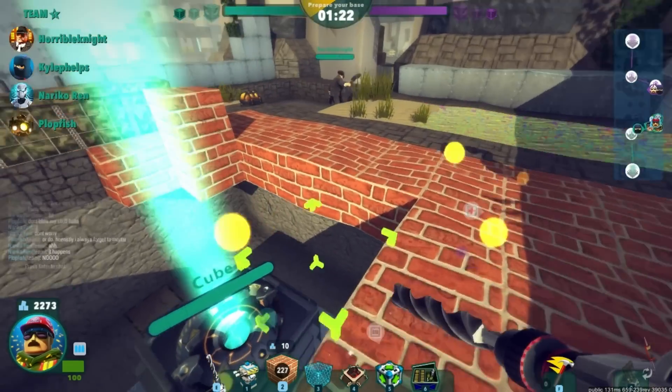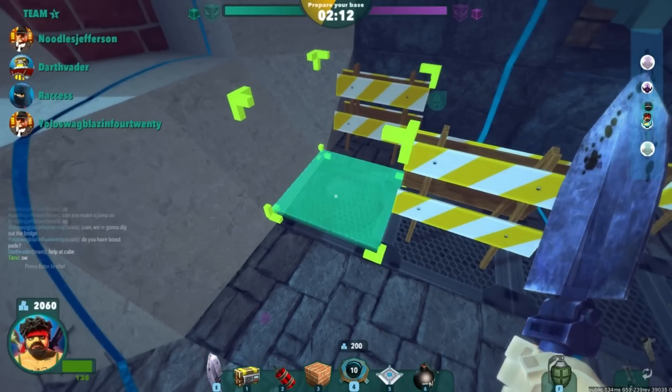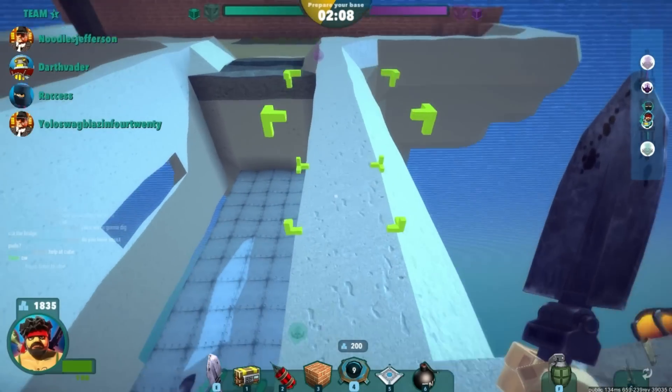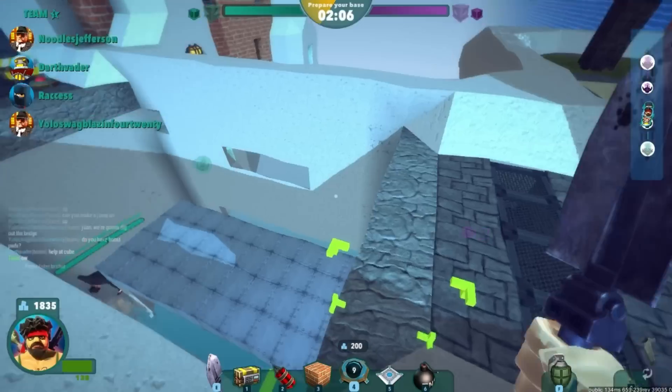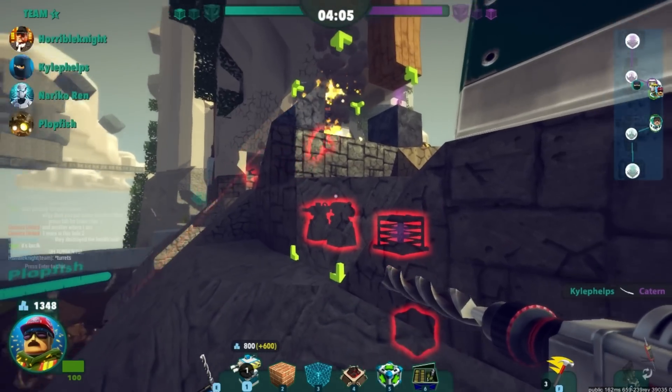Speaking of defence points, defending the generator is more than half your battle and the first one in the line of attack is going to be the early game decider. Get digging around it to accumulate plenty of points for building, and simultaneously creating a fiendishly trapped area where your teammates can place turrets, mines, and all manner of defences.